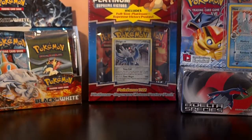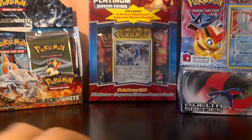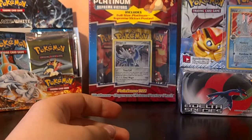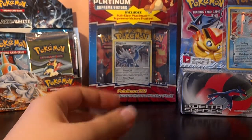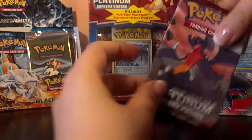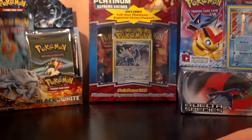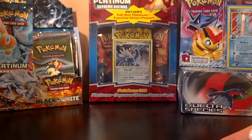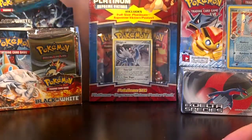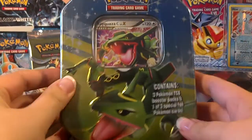Before I open this, I just wanted to show you my background has changed a little bit. I opened up all those blister packs that had three packs inside each one. And I now have nine Holon Phantoms, 18 Platinum Supreme Victors, plus whatever — I think there's two more in that box. I also have four Rising Rivals and two more Diamond and Pearl Majestic Dawn. So those are all things to look forward to me opening up pretty soon, but today we're going to start with this Rayquaza C tin.